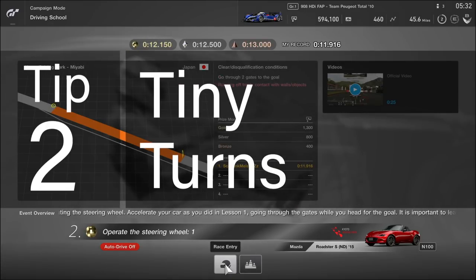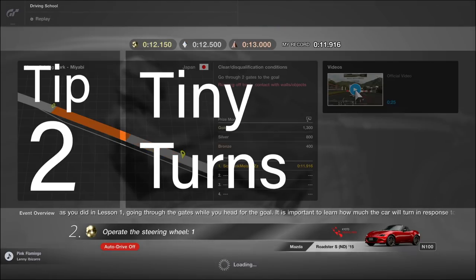Tip number two for lesson two: tiny turns. Apply the same acceleration technique as lesson one and do the smallest amount of turning to get around the obstacles in the way.